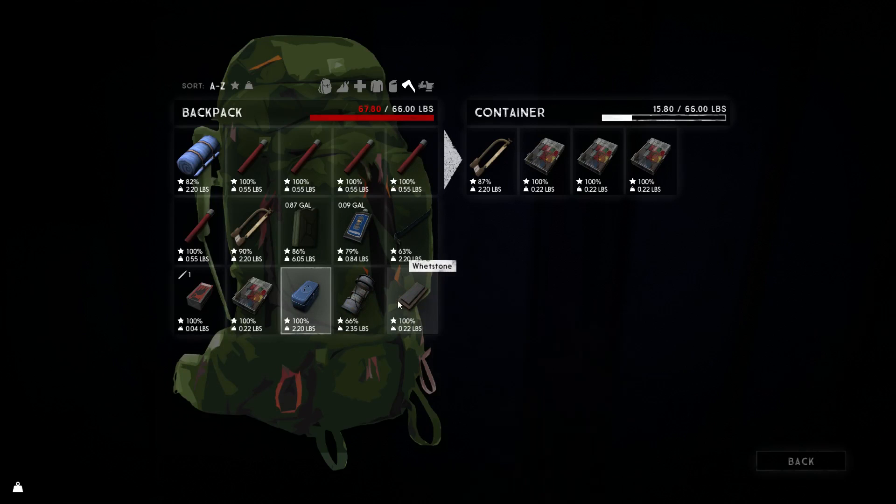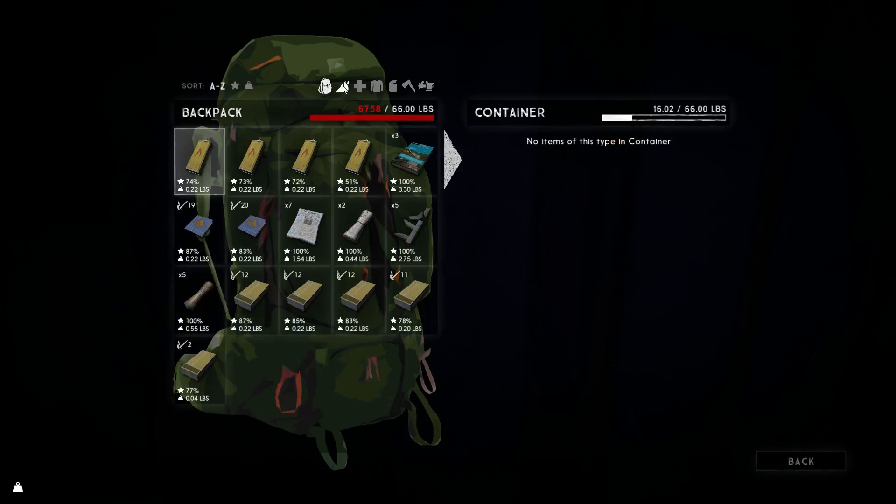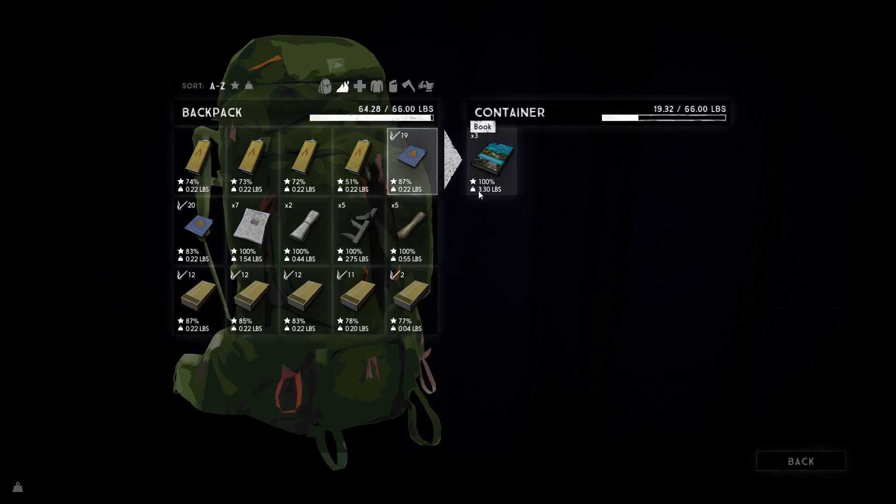We don't need two hacksaws and we don't need four sewing kits — that's just silly. I might leave the whetstone too. I'm still not underweight, wow, this is hard. I have one pry bar. Let's just get rid of the books — they weigh too much anyway. Okay, we need to get out of here and out into the real world. Doesn't sound too bad outside. We've got a lot of ground to cover and very little time — gotta figure out what direction to go.